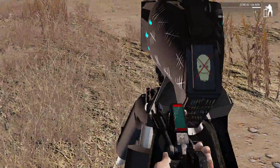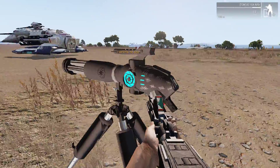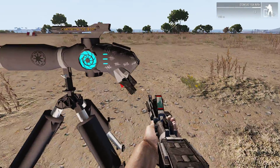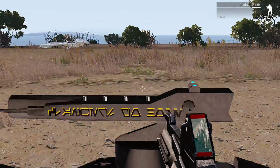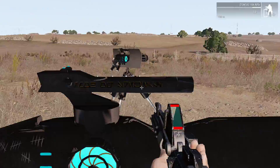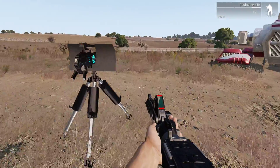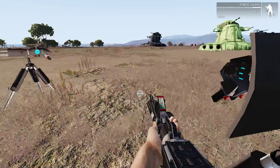If we go up close, we've got some markings here — got numbers on them, got the droids, the Galactic Republic symbol. Looks really nice, guys. There's some Aurebesh on there — I don't even know what it says, somebody could probably translate it. Got a little swirl, and same thing on the shielded variant.